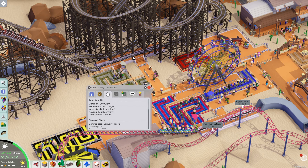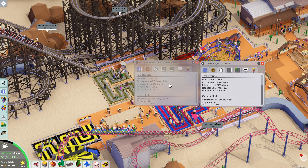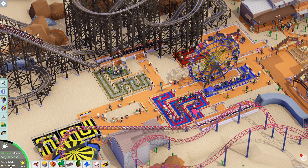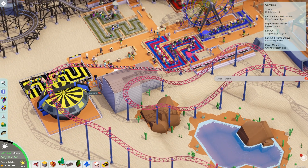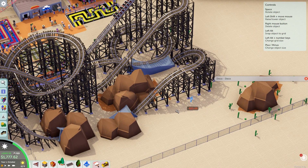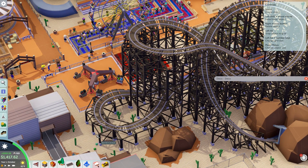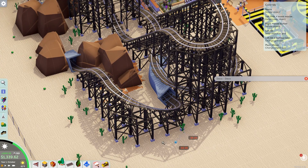Three people want something more intense. I don't understand how this is the better ride. The excitement is very high versus high — intensity is medium versus medium — nausea is low versus very low. Maybe it's the decoration? No way. Hold on — it's getting a bit of a queue line now. Is it the decoration? Decoration may just be that important.